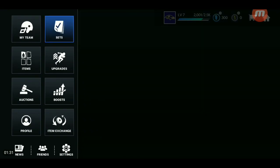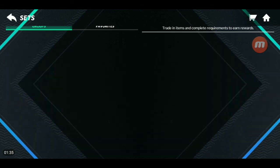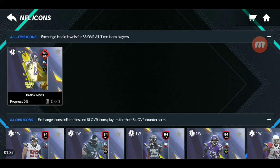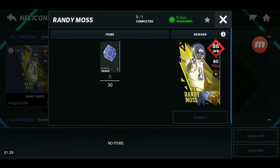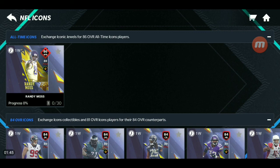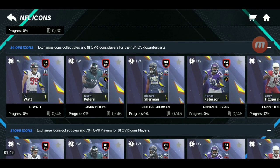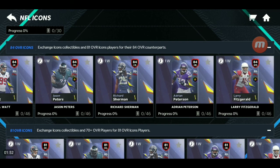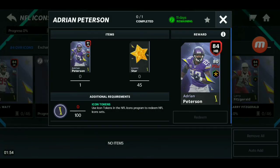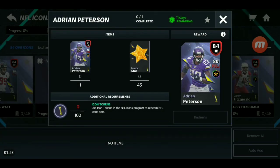We're about to head to the sets real quick. Go to Icon. As you guys see here, to get this Randy Moss you need 30 Icon jewels to get the 86 overall — no money spent. There's an 84 overall as well. Basically, let's see if these players are auctionable, but from what I heard they're not auctionable, so we're not going to pay attention to that.